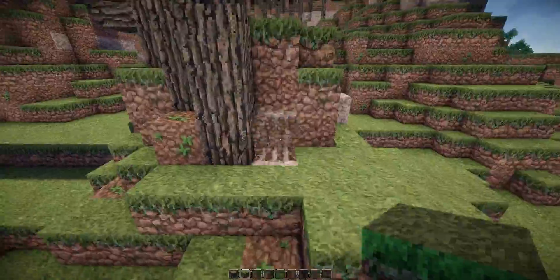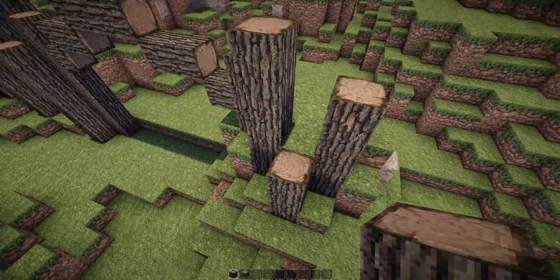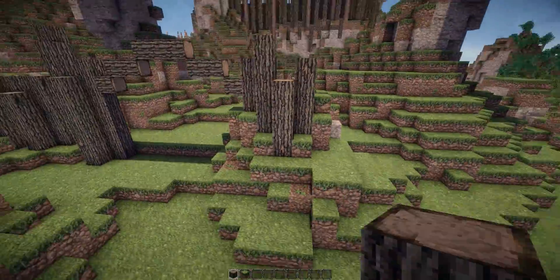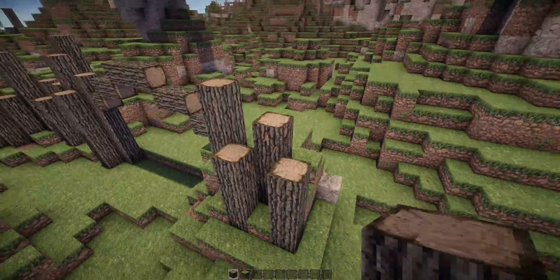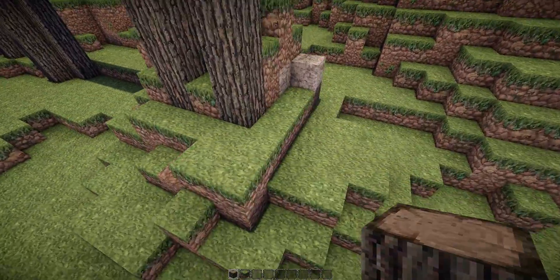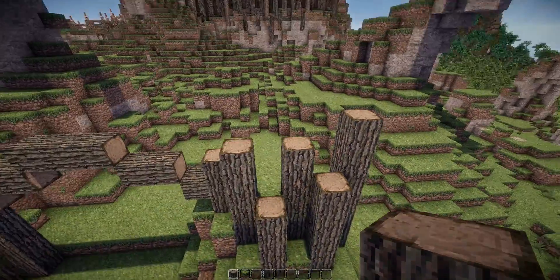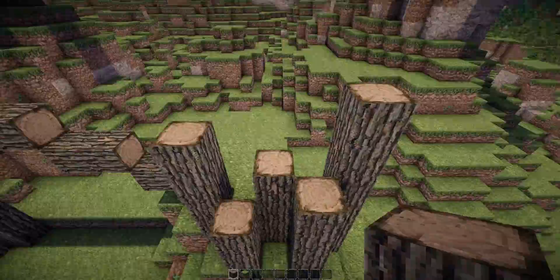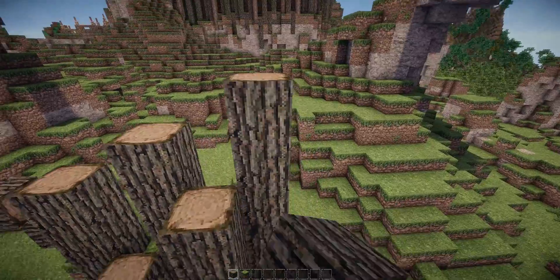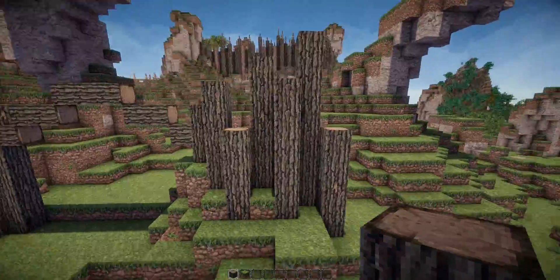I could do this with WorldEdit or Foxhole, but I'm a bit lazy — and sometimes it's better to do stuff by hand rather than with tools, because you get used to it. It's very useful when you're starting a style; you shouldn't really copy stuff, you should just build everything by hand. Right now I want some more depth, so I'm going down a bit because these three were the same height.